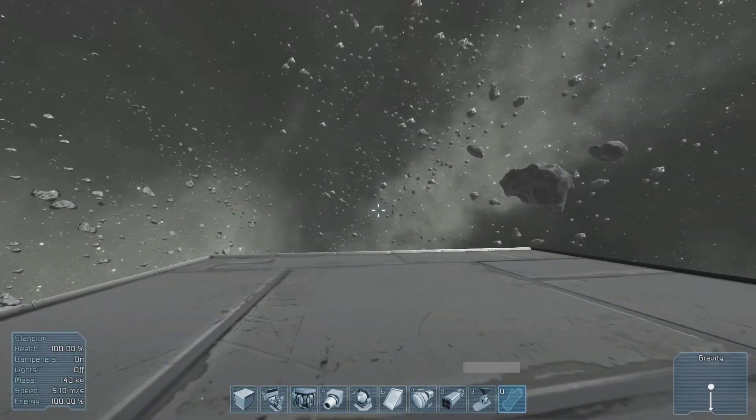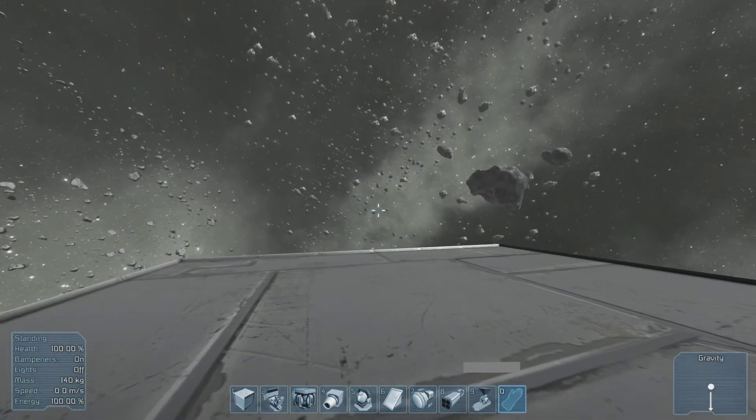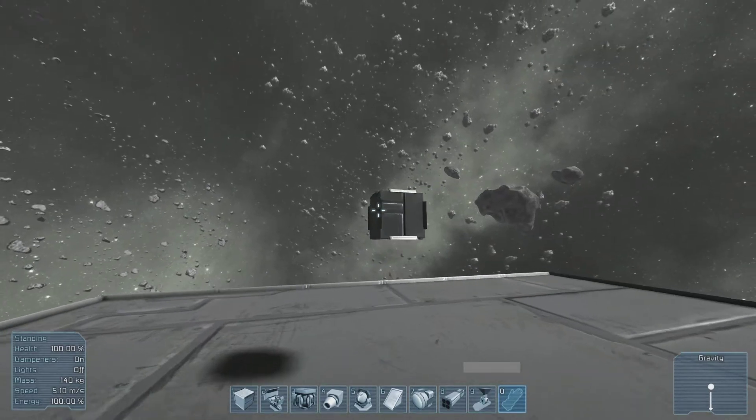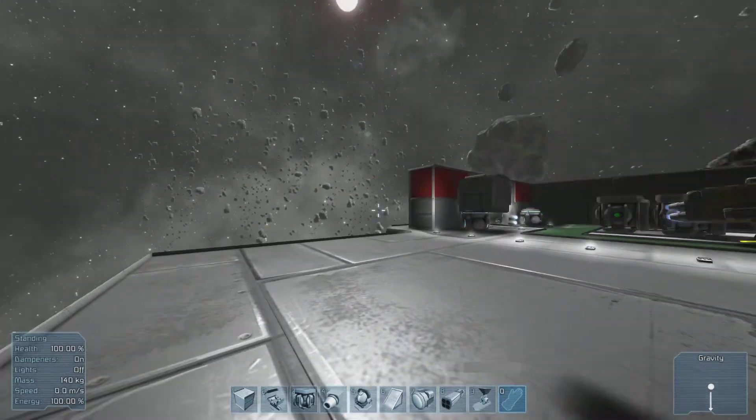Now that we've gotten everything out of the way, you should notice that this is all creative mode. They don't really have too much of a survival mode built yet. So you press G and then you get your array of building blocks. We're going to create a new small ship — right there. So that's the start of our small ship. Try not to knock it or it will rotate around.